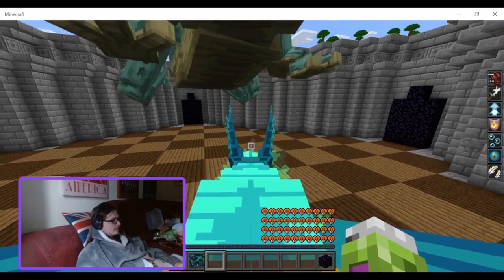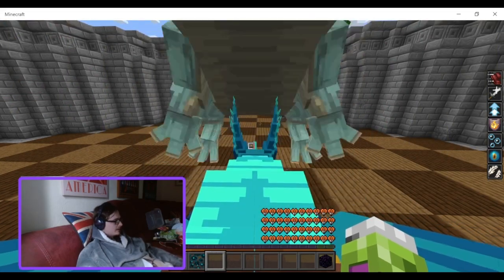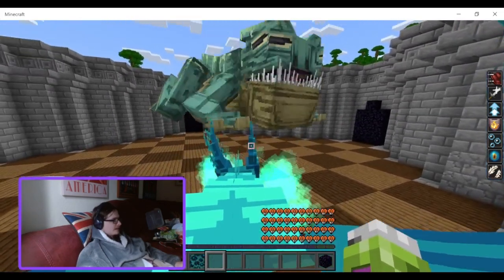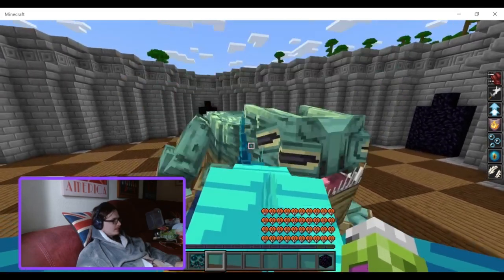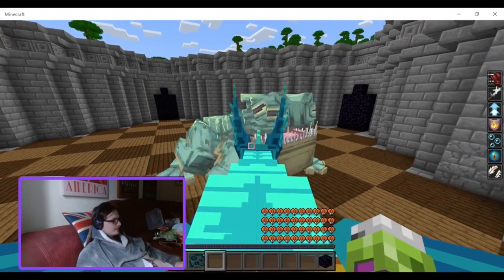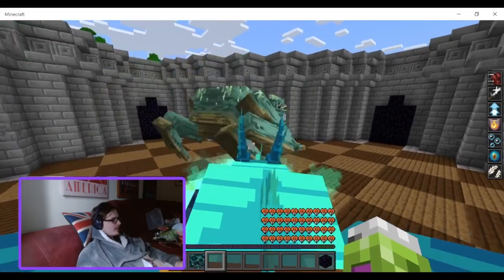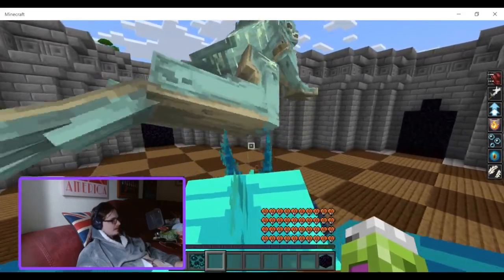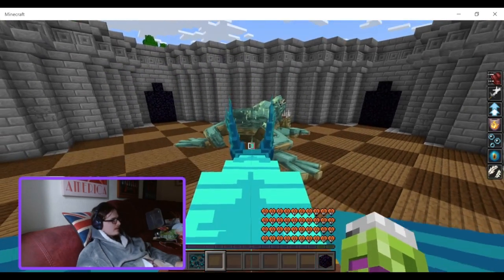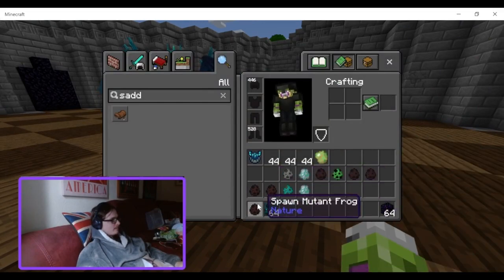Please stop, come here. The mutant frog's a bit dumb — doesn't realize it's being attacked. They're getting a lot of damage though. I'm pretty sure this is the only one that doesn't attack everything in sight. Now it's dead. Well, that doesn't really count because it didn't even fight back — but that's the mutant frog for you.